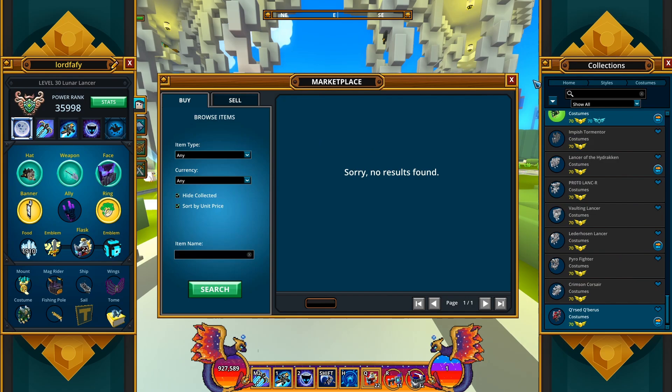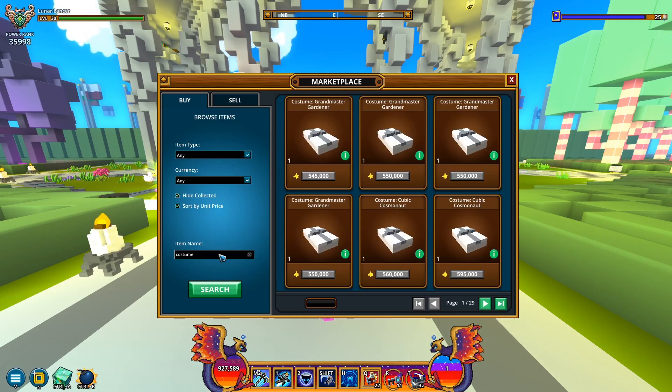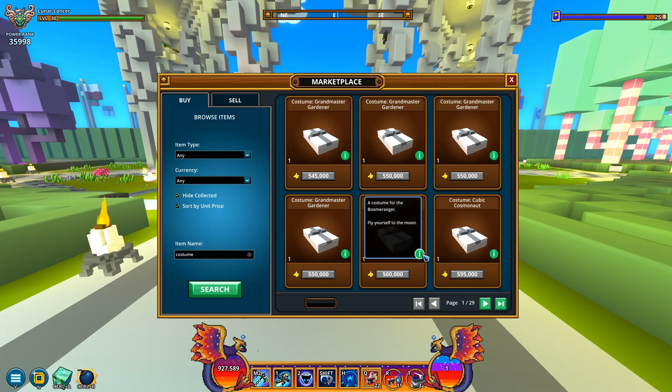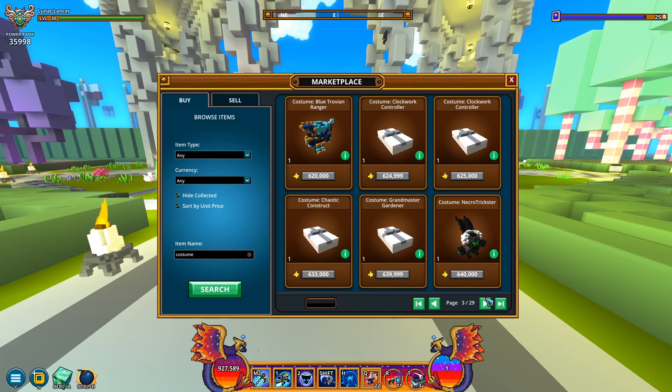I'm gonna hide collected and type in costume. I was thinking, since I'm on the topic of buying costumes, there's so many. I can already spot three — the Grandmaster Gardener, which for some reason I don't have. Cubic Cosmonauts, already 1.1 million, costume for the Boomeranger. Blue Trovian Ranger is a costume for the Shadowhunter — there you go, Shadowhunter indeed. There's so many freaking costumes, dude.